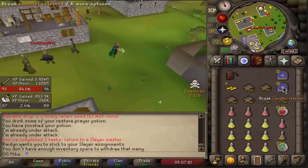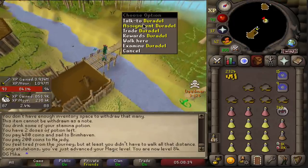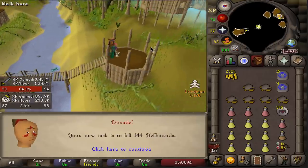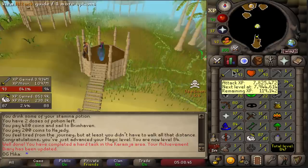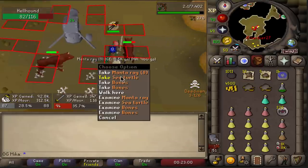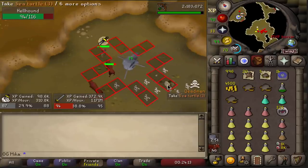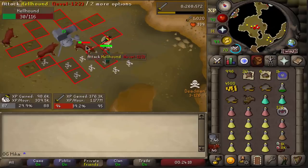We're going to take the task from Duradel — 84 magic. The first Duradel task is going to be Hellhounds, a very good task that allows me to train my attack further. There we go, 94 attack, only 5 more levels to go. With all the supply drops I'm getting, I might never even need to buy any sorts of food.